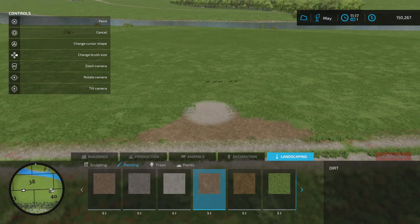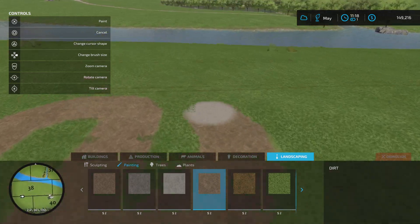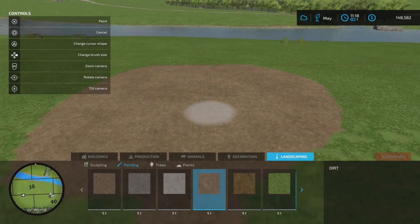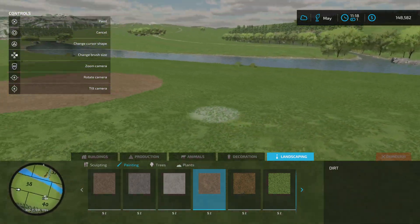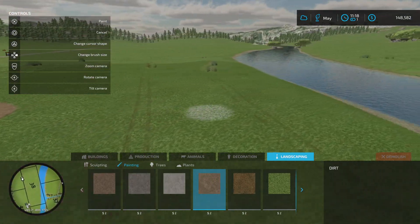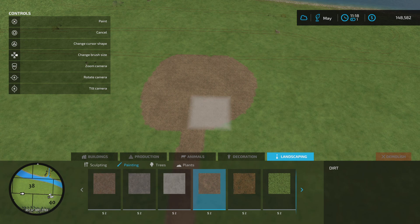Straight through here, up like that, to about here. We're going to have a large area, circled off with roads coming off of it for the different parts. I might leave a little bit of a gap for sheep over here, maybe the cows over there. We're going to have greenhouses basically running along the river. I think that'll be a good idea - might square it off actually.